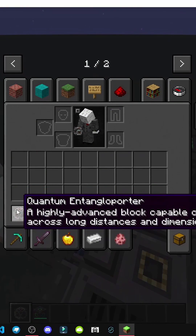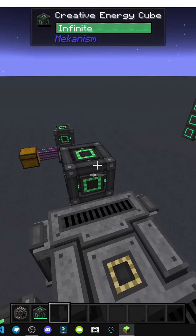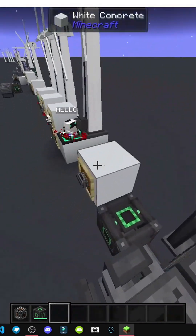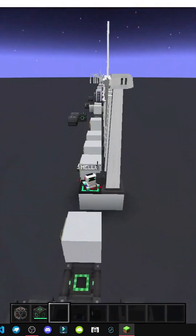Once it's powered, you need to assign the portal. Right-click to open it. Let's create a portal — for example, 1, 2, 3, 4. We confirm it, we set it, and it says no frame, meaning it's not configured yet.